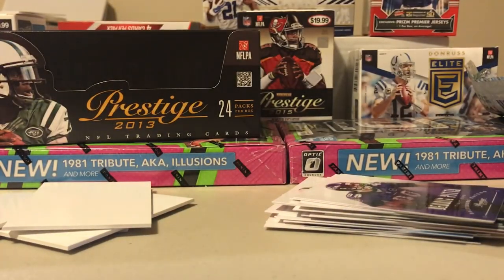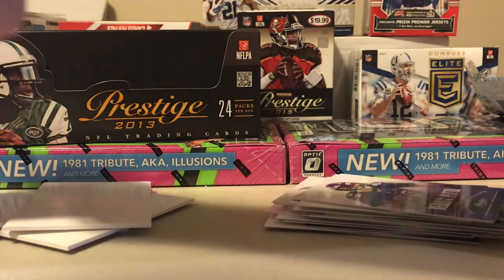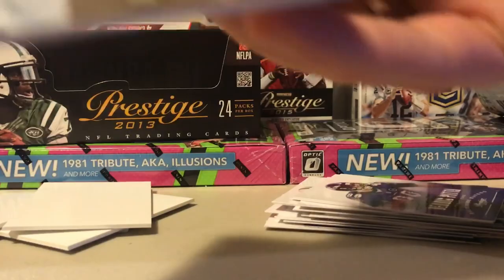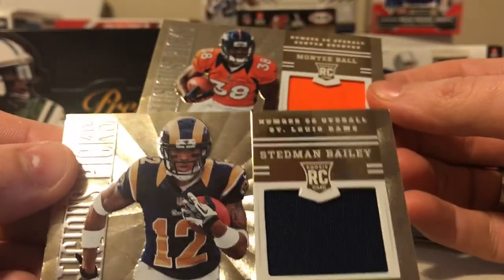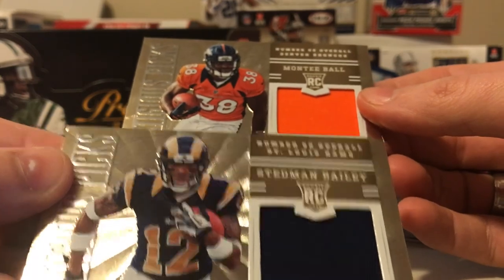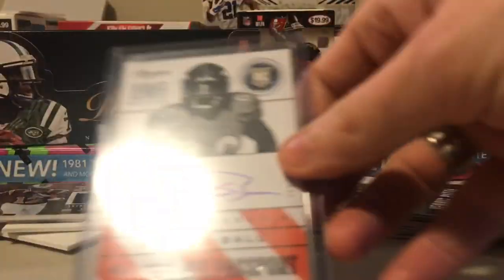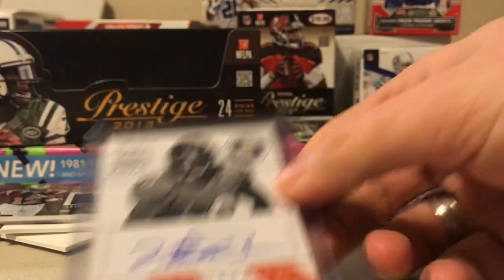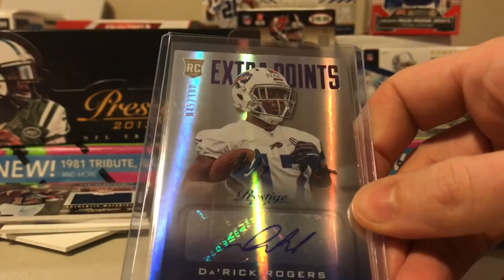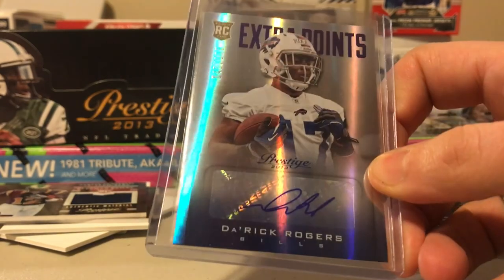Real quick here - I'm not going to show you the number because I stacked them in a different area. But two Prestigious Picks Authentic Materials: Stedman Bailey and Monte Ball, both numbered to 399. And then our Monte Ball NFL Passport Rookie Card on-card auto, and our Extra Points numbered to 100 - Derrick Rogers.